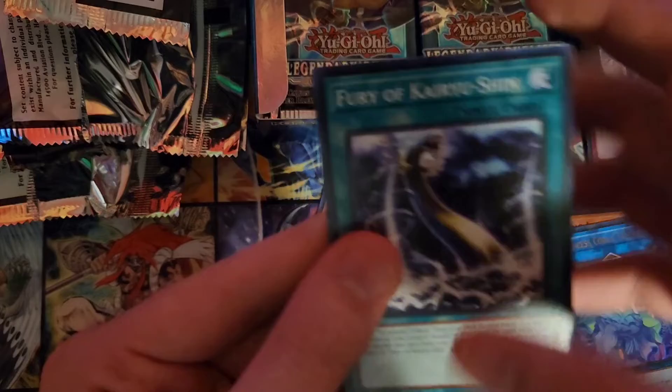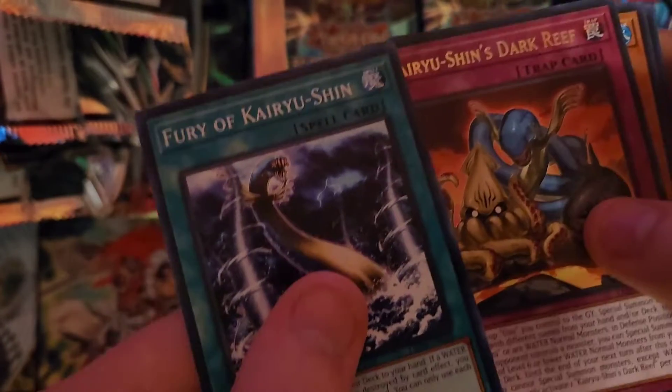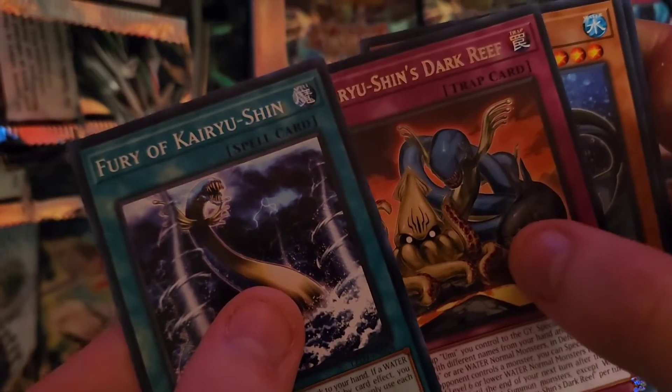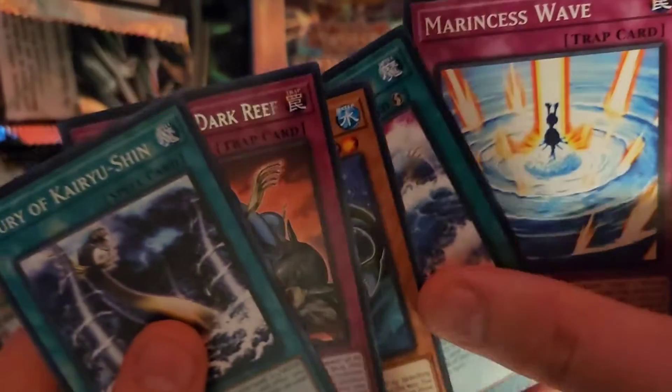Fury of Kairushin — Kairushin's Dark Reef, Xyz Remora, Rage of Kairushin, and Marincess Wave.